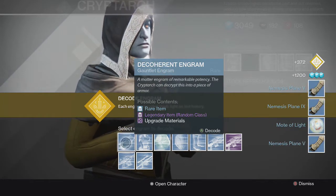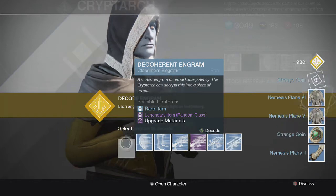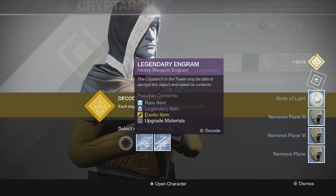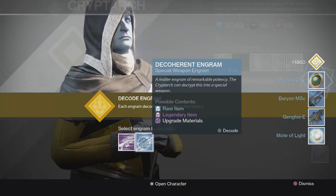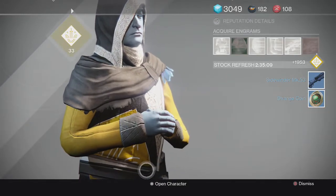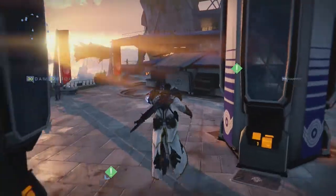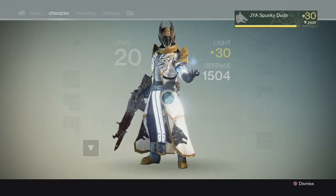Let's start with these blue ones. Mote of Light off the bat - that's a good start. Strange coin, another strange coin, another Mote of Light, another Mote of Light. And about to level up my Cryptarch. Strange coin. And a Sidewinder MK-53 Shotgun. And as you can see on the screen, my Cryptarch is now level 53.